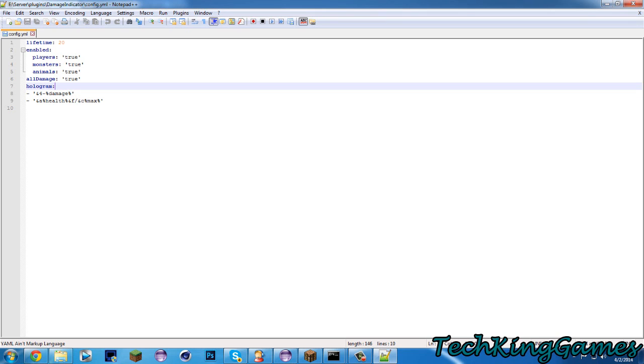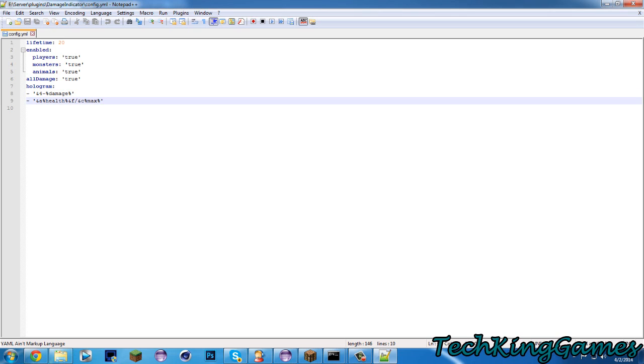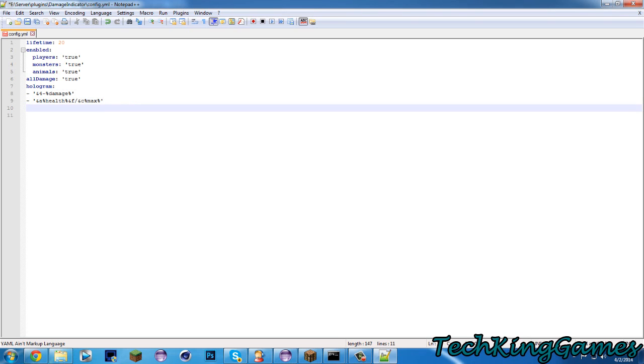Now, hologram is going to be the layout of the hologram. You guys can use color codes, and you can use three or four different variables when building it. For each new line, just go ahead and hit Enter and then a new dash. I left this one blank just for the example, although the plugin will have it by default.